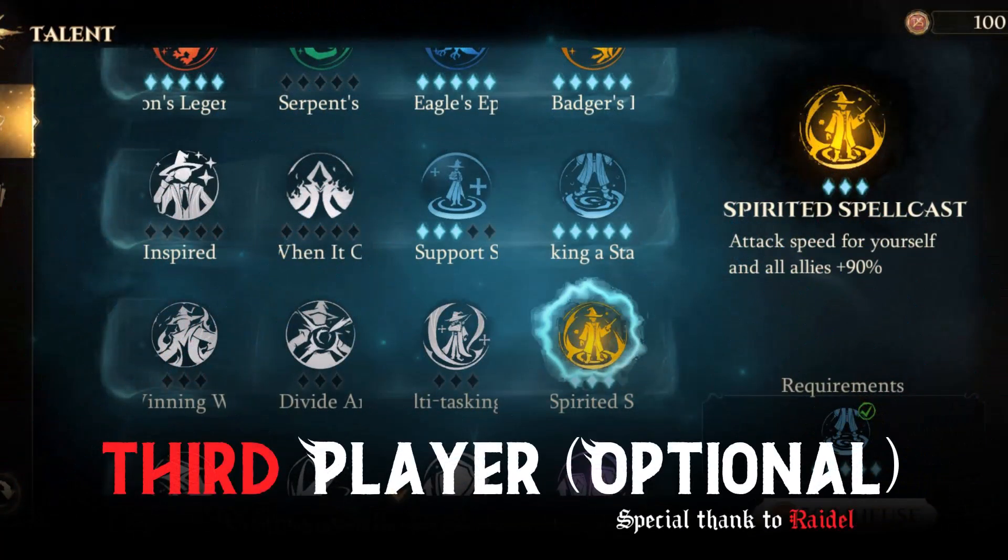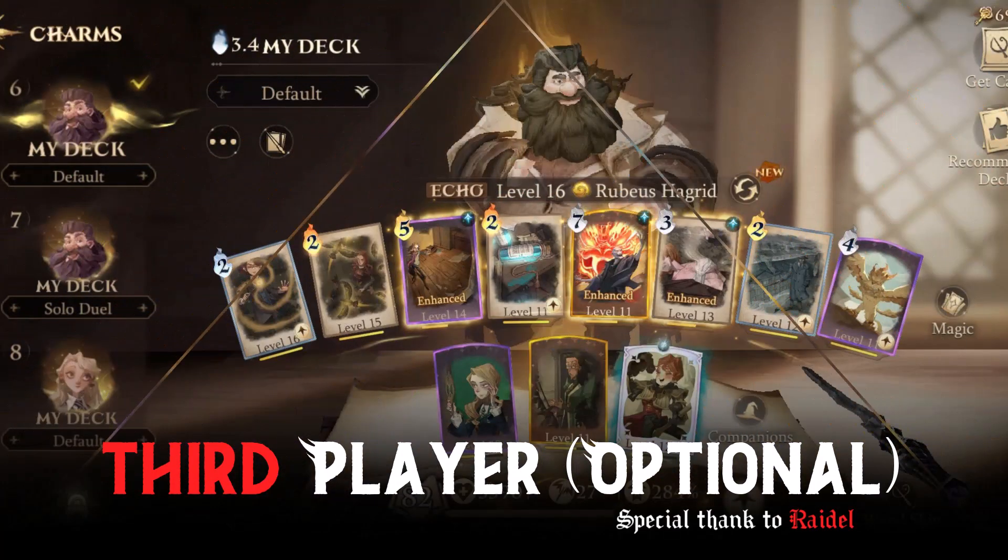The third player can play whatever echoes with the combo buff, but they need to place the companion at the right moment and position.